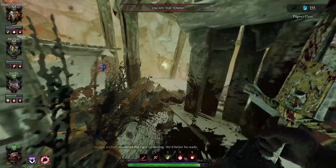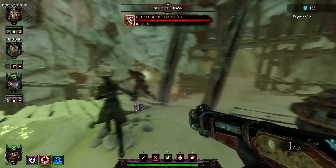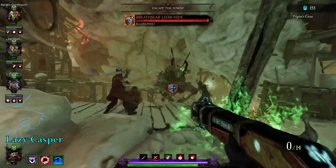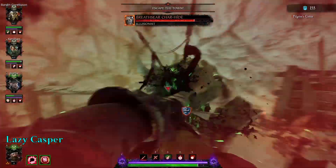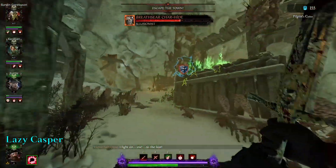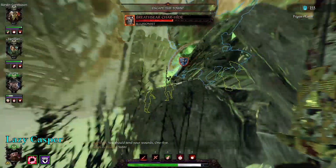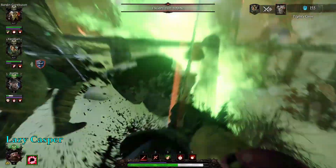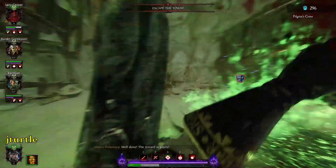Here's a clip of my partner JTurtle and I smashing through Breathseer Charhine, a storm fiend with the illusionist attribute, in about 20 seconds. During the fight we were calling out which one was the real monster: 'Which one is Ringo?' 'The one right here.' We tagged him and knocked each other away in the chaos before confirming the kill — 'This one's the real one? Wait, where'd he go? Why is there more here?'